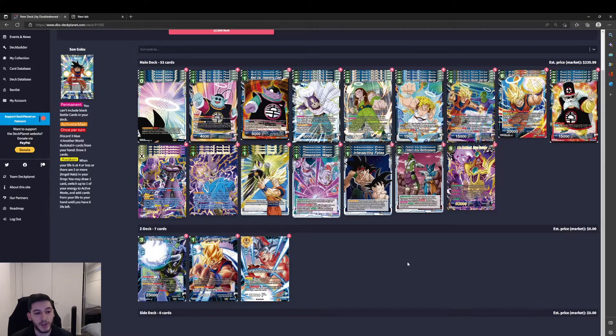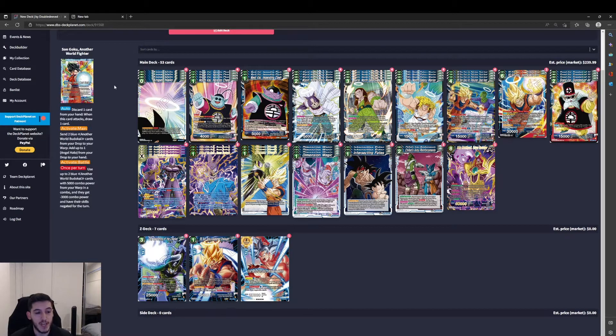Awaken when your life is at 4 or less, or there are 3 or more Angel Halo in your drop. You may draw 1 card, switch 1 of your energy to active, and add cards from your life to your hand until you have 6 left. On our Awaken side, 15k — pretty standard. Auto: discard 1 card from your hand. When this card attacks, draw 1. Activate Main: send 2 Blue Another World Budokai cards from your drop area to your warp, and add up to 1 Angel Halo from your drop to your hand. There's also an Activate Battle once per turn — use up to 2 Blue Another World Budokai cards with 5000 combo power from your warp in a combo, and they get minus 3000 combo power with skills negated. This gives us synergy to make up for the hand size we're missing, since we can combo from the warp instead of using cards from our hand.